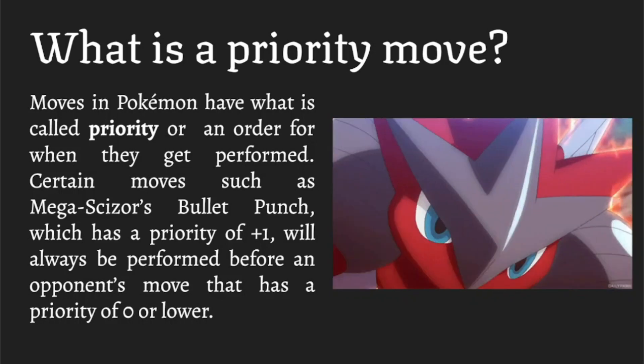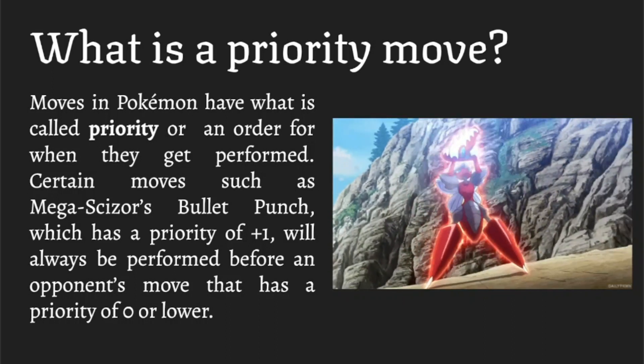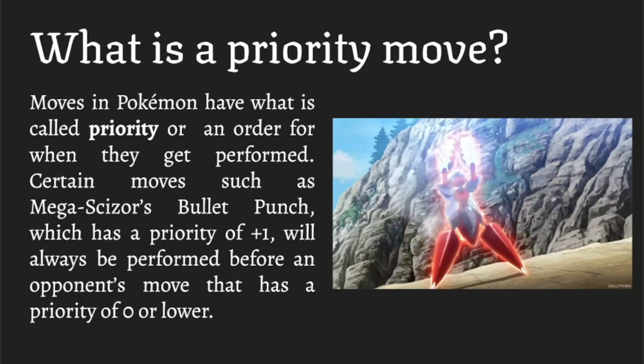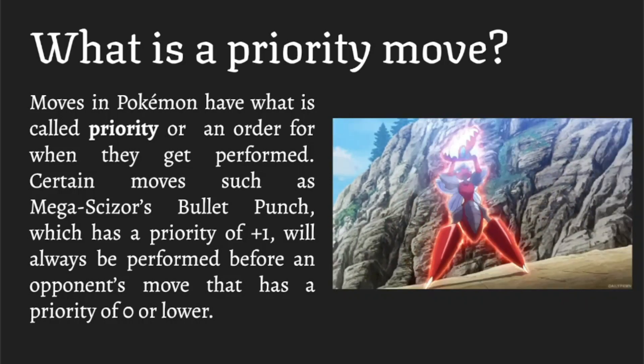In this case, Scizor — one of its signature moves is Bullet Punch, which is plus one priority. Priority moves go ahead of other moves regardless of your speed stat, so that can be really clutch if there's a threatening Pokemon on the other side and you want to scare it out or knock it out. Besides plus one, there's also plus two, plus three, and some are even negative priority.